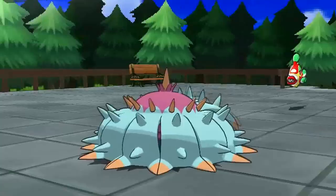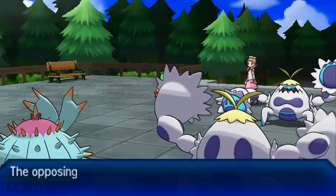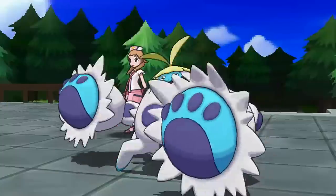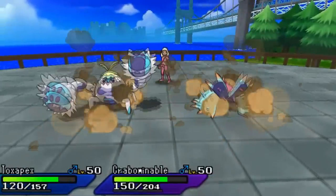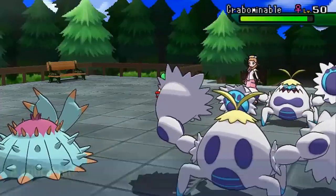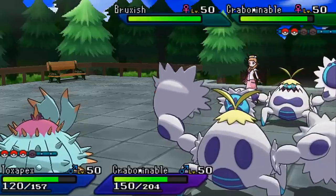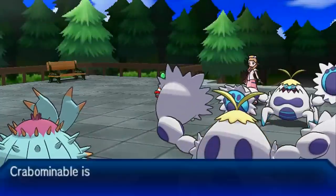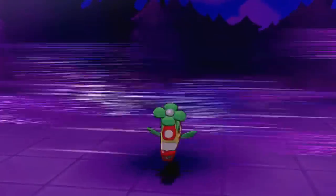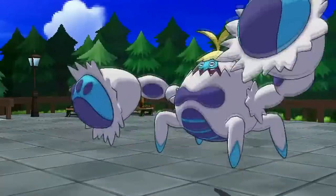I go for Protect to get some recoveries off, then Prankster Recover — I don't want Crabominable getting hit by Earthquake. My opponent goes for Rock Slide, and then Frost Breathes after attacking, which crits and activates Anger Point on her own Crabominable — not nearly as satisfying. Her Weakness Policy activates. I try to go for After You Focus Punch but my opponent is one step ahead and uses Ally Switch, taking my attack to the wrong target.